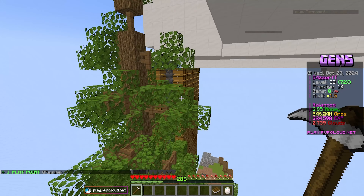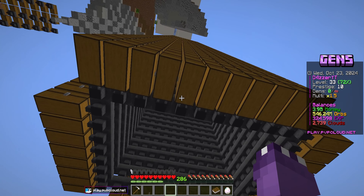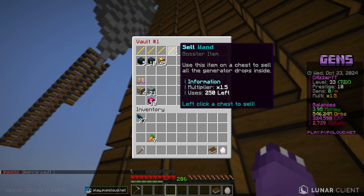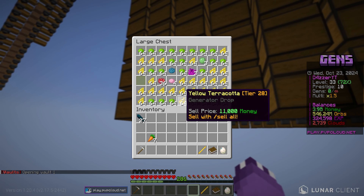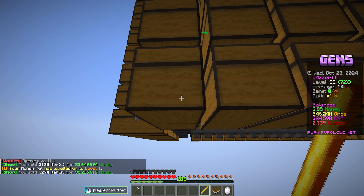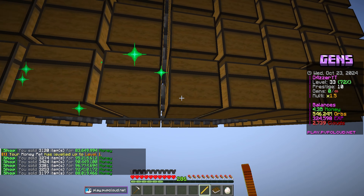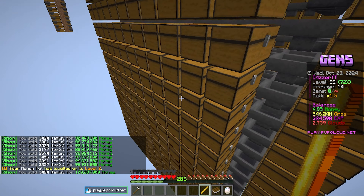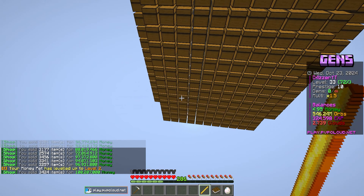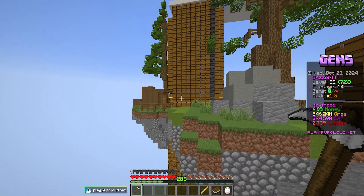We also have a very simple chest storage system down here. And yeah, that's absolutely insane — I have a 1.5 sell boost, so I'm gonna go ahead and sell a couple of these. 84 million, 95 million — that is insane, ladies and gentlemen! We just made like casually a billion dollars from just selling that bottom row right there. Absolutely wild.